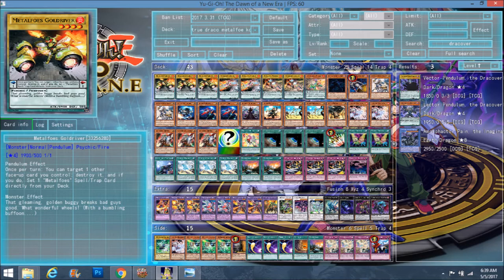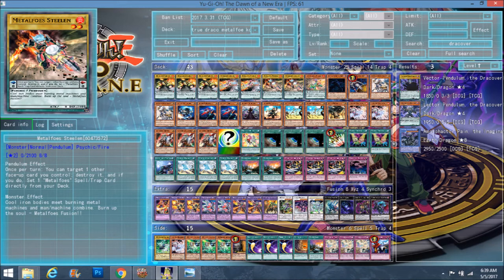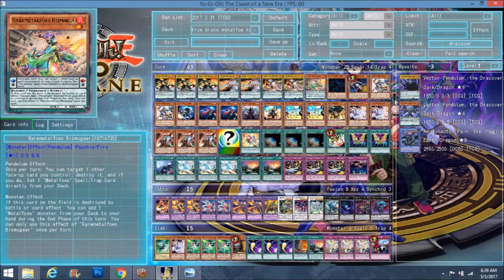First off we have the Metalfoes. Metalfoes Goldriver — if you don't know what Metalfoes do, they all do the same thing. You pop one other face-up card you control, and then set a Metalfoes Spell or Trap card from your deck. That can trigger a lot of effects because you can target any face-up card you control — monster, spell, or trap — pop it and then set. We run 3 Goldriver, 2 Silver, and 2 Steelen. They're also Pendulums with a scale of 1 to 8, so it's interesting that the builder doesn't run the same number of scale 1's and scale 8's — only 3 scale 8's but 5 scale 1's. Some might see that as risky, but for me it worked out fine.